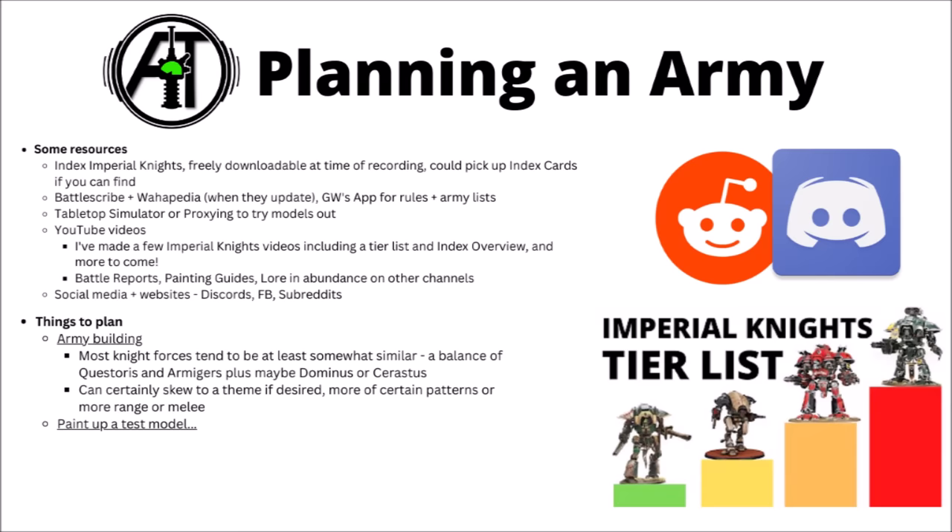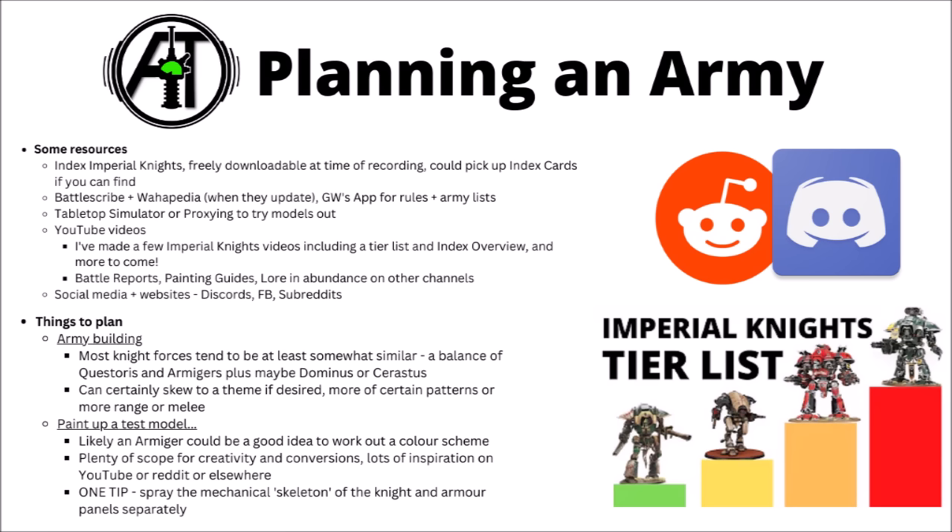When getting going for painting your first model, it's likely going to be a Questoris Knight or an Armager. It might be sensible to start with an Armager — a smaller canvas to try out colour schemes on, and less work to redo if you're not happy halfway through compared with an enormous Questoris. One nice time-saving hack for painting Knights is that most of them can be assembled with the majority of their main coloured armour plates left off. You can spray most of the knight silver to establish the undercoat, and then spray all the armour panels separately to get the core colour established for both the underlying mechanical parts and the brightly coloured heraldry — a big time-saver.